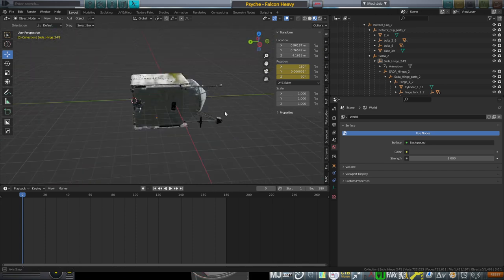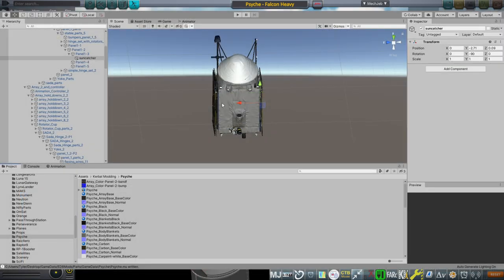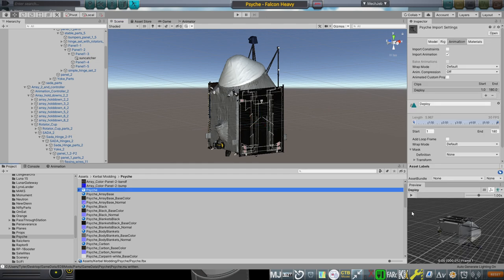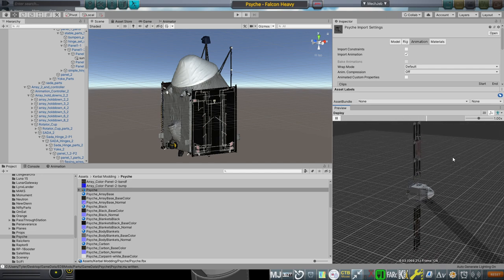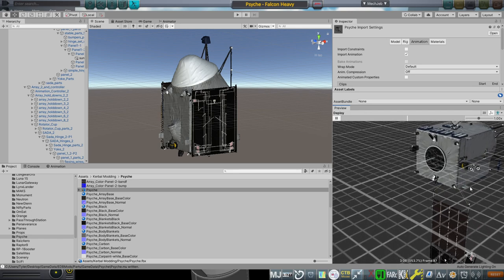Right now this doesn't have all the textures on it. Let's go to Unity, since I'm talking about how Kerbal is messing up this animation. Here's the Psyche in Unity, and it has the textures — the shininess is applied by Textures Unlimited. If we take a look at the animation preview in Unity and click Deploy, you see both solar panels go out. I've been spending a whole day trying to figure out why Kerbal doesn't want both solar panels to go out. The ion engines deploy as well — they're folded up initially and I've deployed them.